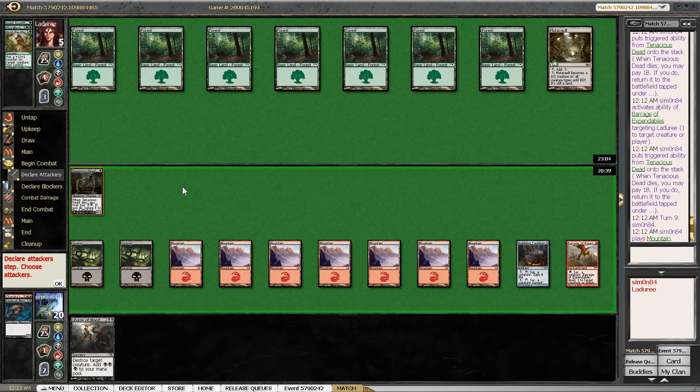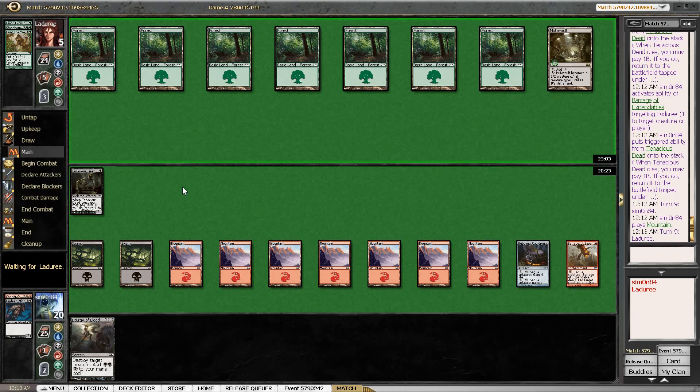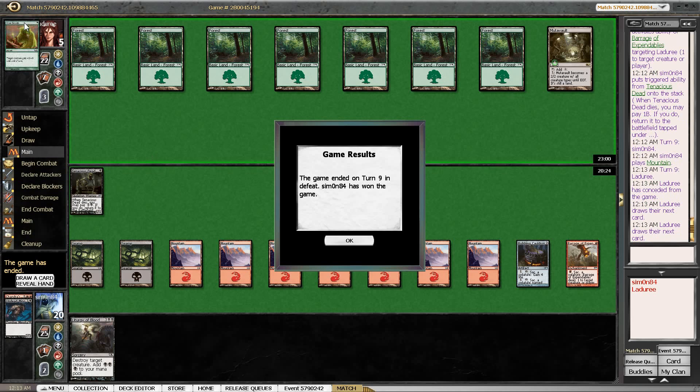We could attack here to force him to make Mutavault a creature, and then we Liturgy of Blood it. Oh no, that doesn't work because we have to get back the Tenacious Dead already. Let's just do it the slow way. He has one more draw step, then he's dead, so I wouldn't be surprised to see a concession here.